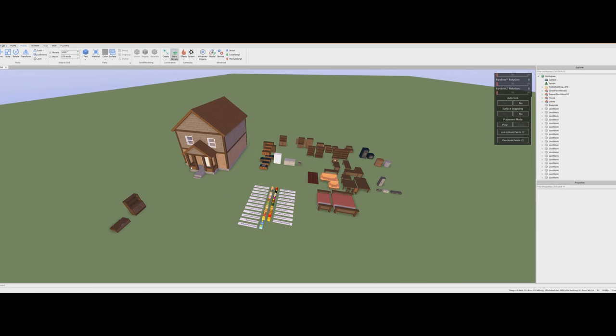We have a house here, we have a bunch of furniture, and there's different kinds of furniture. There's containers, there's static furniture, and then there's sort of a mix of both. The first thing you need to understand about loot spawners is loot can both appear in a furniture object and outside of a furniture object.